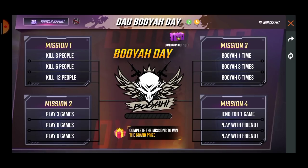The first kill mission is to kill with a rifle. You can kill 3 members, or even 6 members. For mission 2, you will need 9 games. For mission 3, you will need 5 Booyahs.